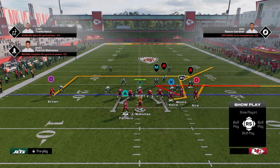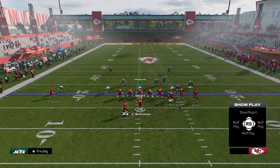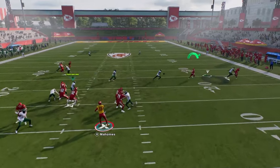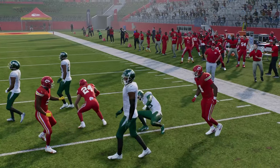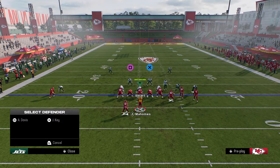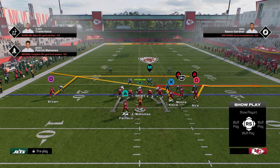I'll show you how to set the play up. It's literally going to take one hot route — you're just going to slant your tight end and snap the ball. You can also stem the end route up, but the main route we want to cover is this pivot route.